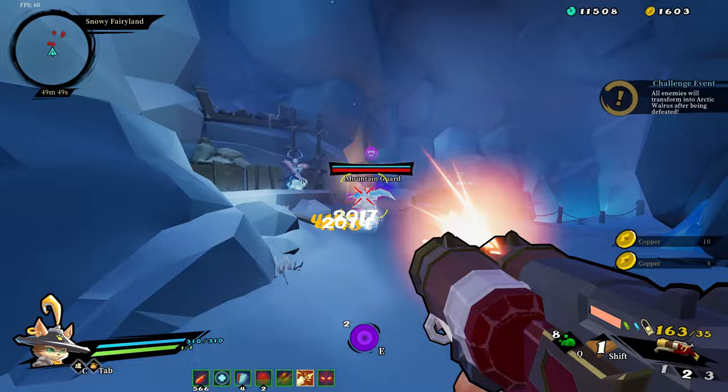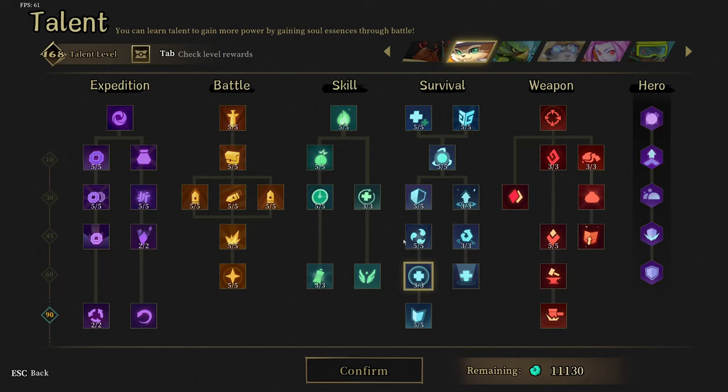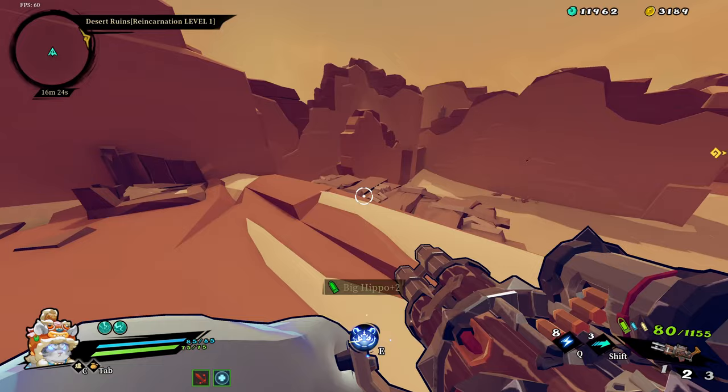Fifth, don't die. Damage reduction is really important. If you go full berserk mode like most people, you're probably dead before the last boss. Do you really need 600 dual edge stacks? The higher the difficulty, the less damage you want to take. And if you're new, get those talents first.